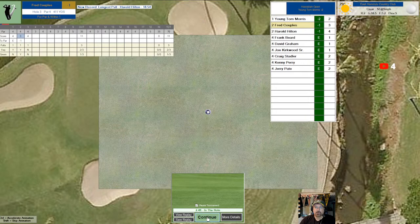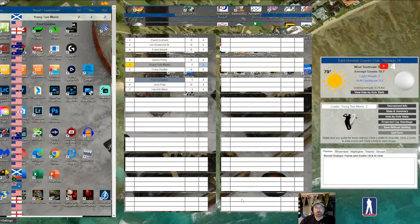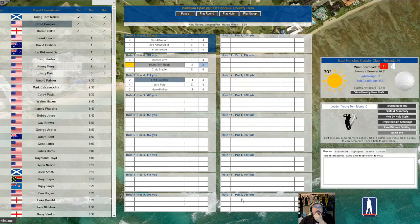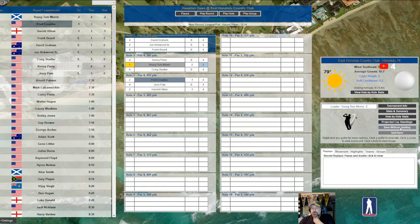Young Tom Morris is leading the pack here at minus two. Now we'll continue on. I like how it comes back here every time and I can look at things and I can change what I want to do. So if I don't want to play Freddy Couples anymore, I can change this here - this is kind of neat. I can save without quitting. Stats and summary, hole-by-hole stats. Alright, let's just continue playing. I'm on round one.